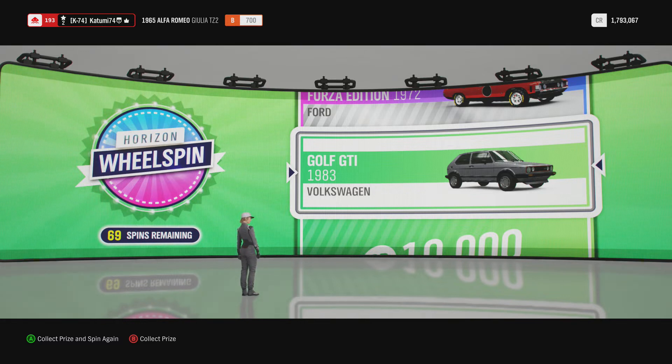So I'm going to do 69 wheel spins. The way I do this - if I can see there is a Forza Edition car or a gold, I'll let it spin. But if it's anything else I'm just going to let it go. We're going to put all the money in the garage.